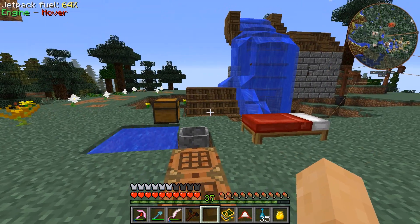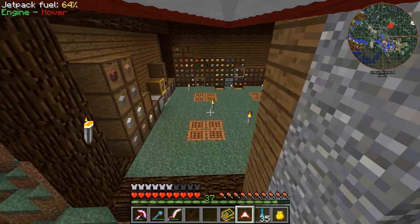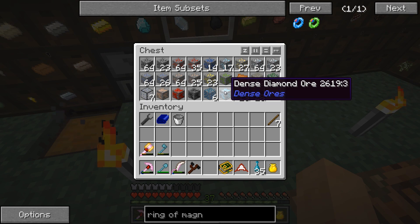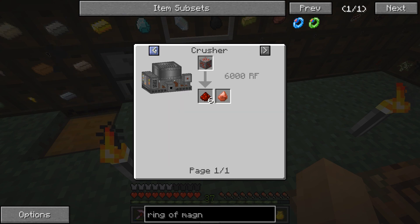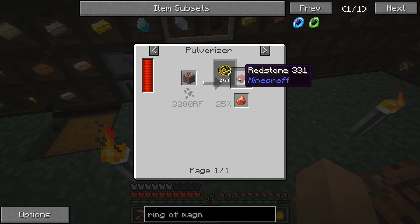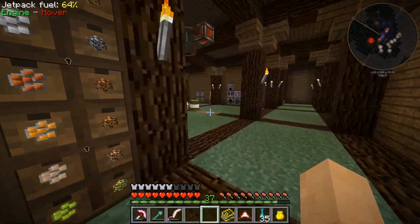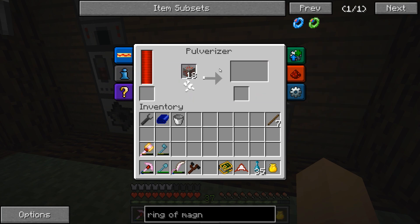I've been grinding out a whole bunch of living rock and living wood in the meantime. I also did some extra mining — a nice little tunnel. Let me show you the loot: 17 regular diamonds, one dense diamond ore, and redstone ore which when pulverized has a 25% chance to get cinnabar, which is a great item. I'm going to throw this in the pulverizer. There are a few upgrades you can make with a hardened machine that can improve that percentage chance by quite a bit.